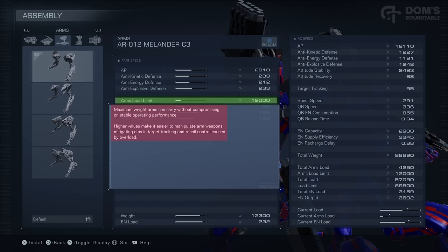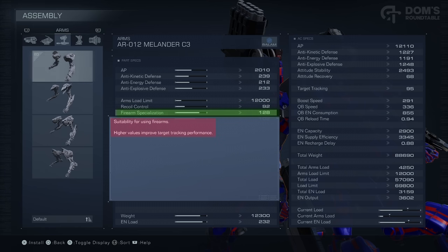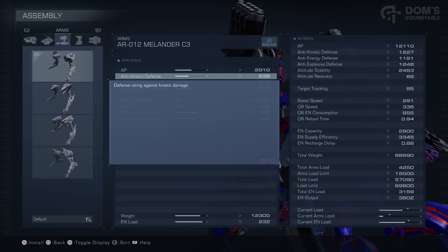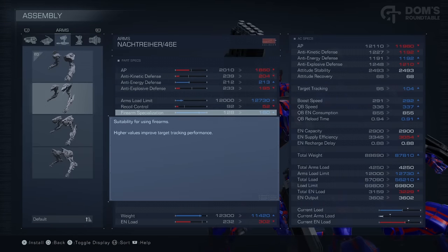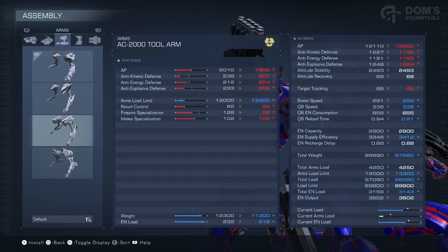Recoil control does exactly what it says on the tin — it's the accuracy reduction incurred by rapid fire weapons. Your firearm specialisation is going to help with tracking performance when locking on and with multi-fire weapons such as missile launchers. And finally, melee specialisation corresponds to an attack power percentage increase. So for instance, if my laser blade did 1000 damage, with these arms equipped it would do 1020. Your arms do of course have an element of armour points and defences, but they are minor compared to the likes of the core and the legs. So realistically you're focusing specifically on offence, and as you can see, some of them have wildly varying stats — with these arms specifically being fantastic at tracking performance but terrible with their recoil. So choose your arms wisely based on what weapons you're planning on using.